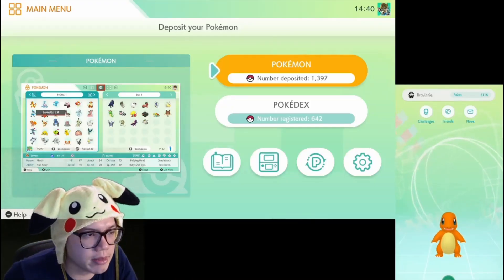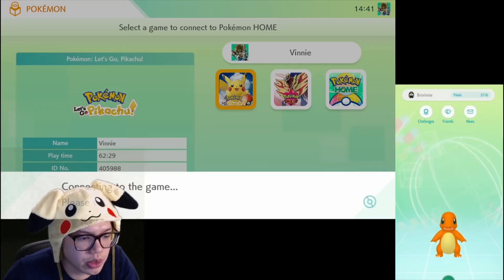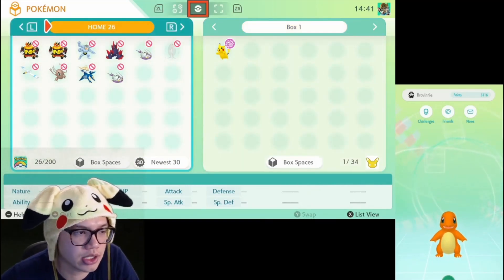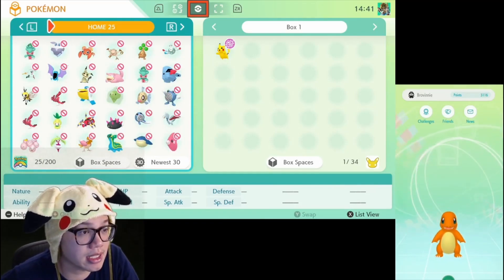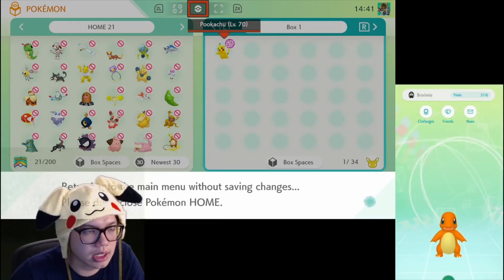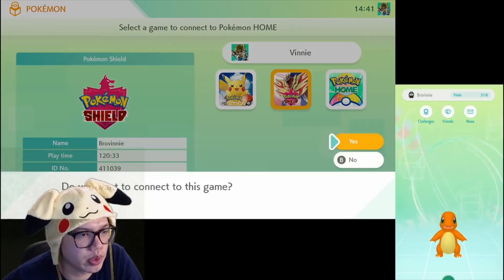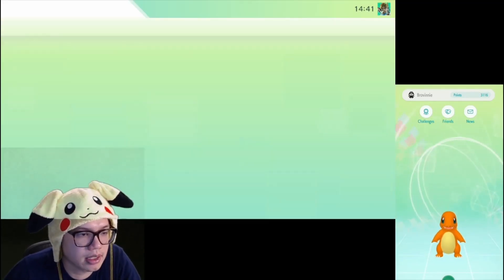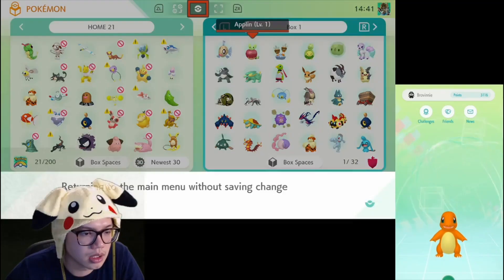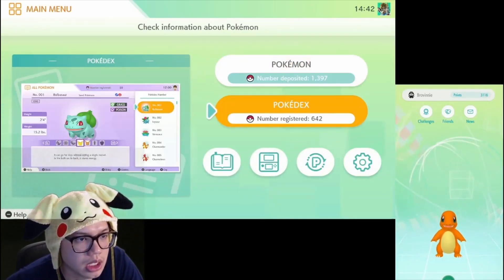The first step is to make sure all your Pokémon are deposited back in their respective games. Go into Let's Go or Sword and Shield and transfer them back to where they came from. Do Let's Go first — everything that doesn't have a cross, bring them into Let's Go. Then do Sword and Shield and put everything possible into those game boxes. If any Pokémon came from Pokémon Bank, they unfortunately can't go back that way.